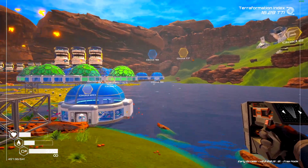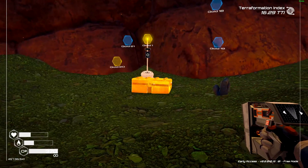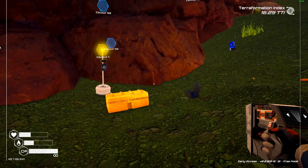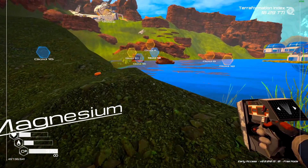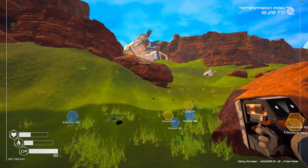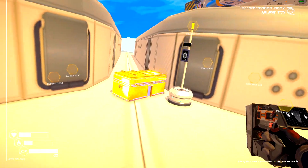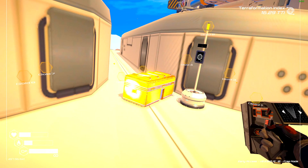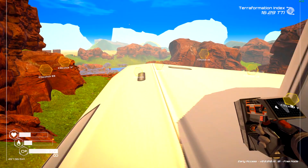Crate number one is an easy one — it's right where the green starts on the wall after the water filled up. Our second one is going to be up on top of the crash ship. There's our second golden crate. Now let's go back down the hill and head across the lake towards the rock spire.